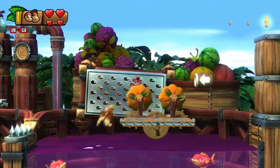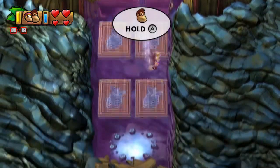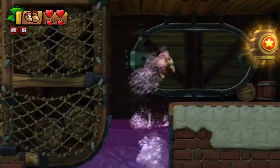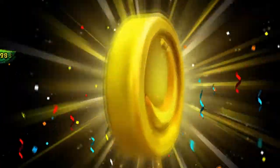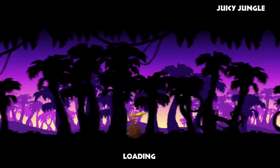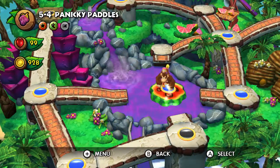You will need a Kong with a swim ability to fight this current, but there's the portal right there. Let's get out of here, we have one more level to take care of. I collected nothing — in fact I ended up having to spend some money to get through this level, and I'll be glad to not play it again.